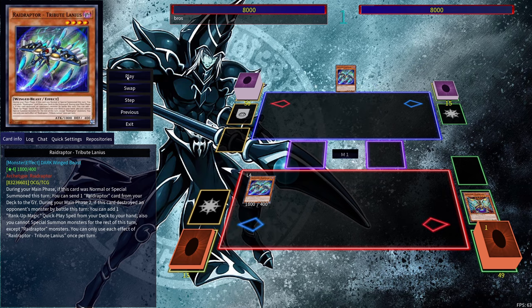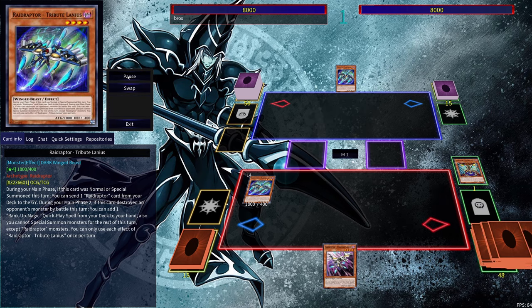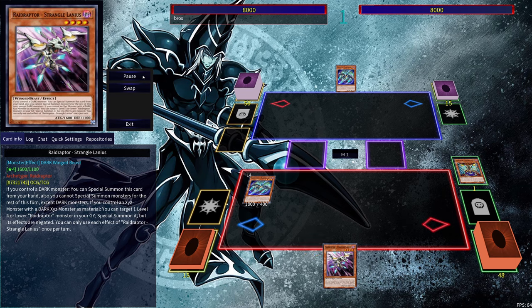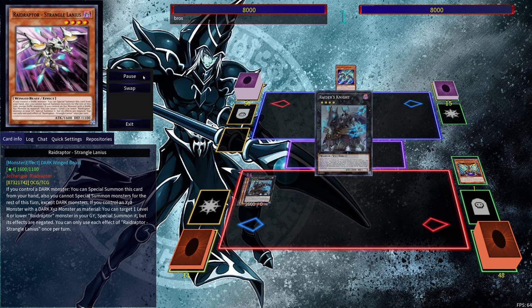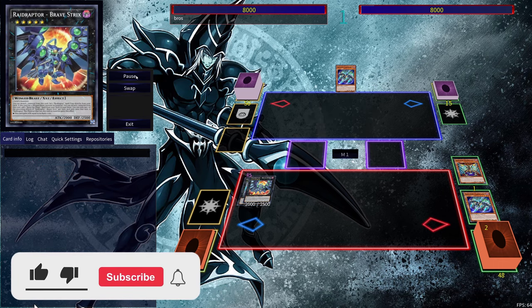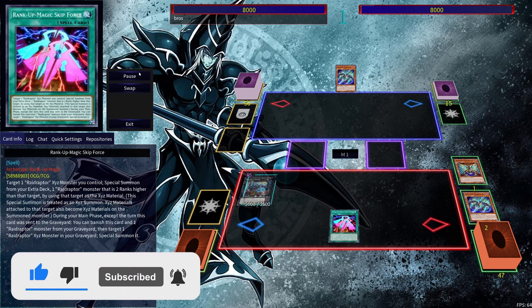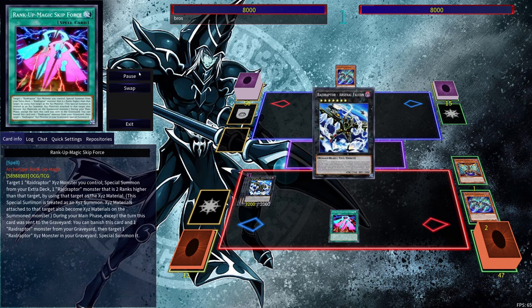So we're going to normal summon out Tribulanius here, pitch the Mimicry Lanius — standard combo that we've done before — but here we're going to be able to switch out our Strangulanius, summon it out, exceed into our Raider's Knight, and now we can actually rank up into the new Raid Raptor Brave Strix. Use Brave Strix's effect here in order to search out a rank-up magic card, so we're going to get our Skip Force, rank up into our Arsenal Falcon.